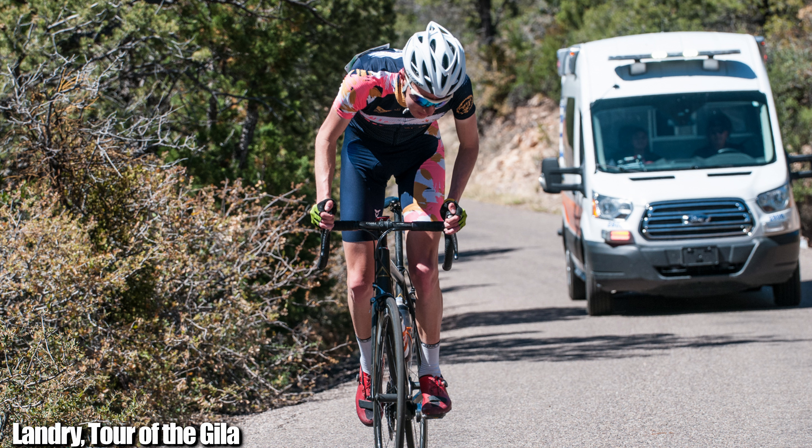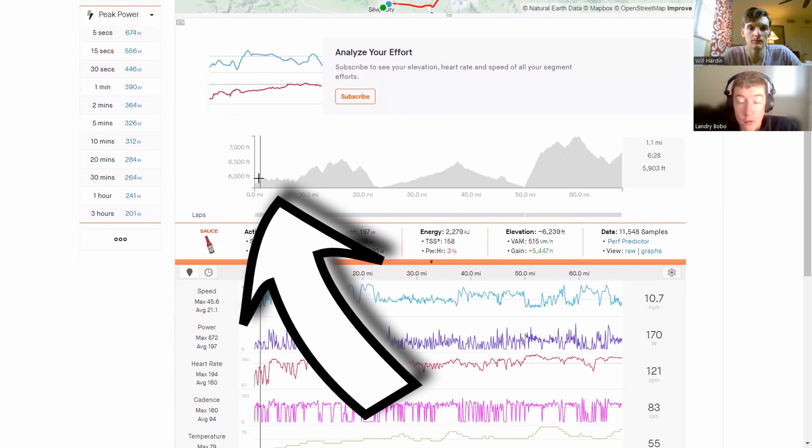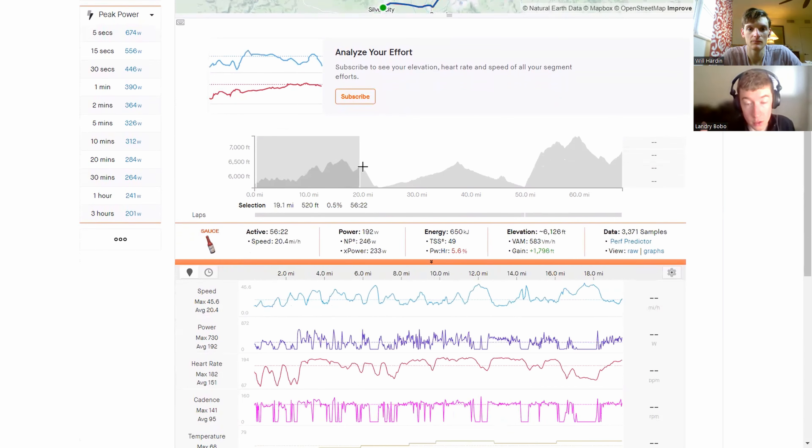As you can see here on the power profile, you've got those rollers that you would have ridden the other direction on the first stage, and then into the valley. All these roads you'll have already seen on the first stage, so you'll kind of know what to expect.